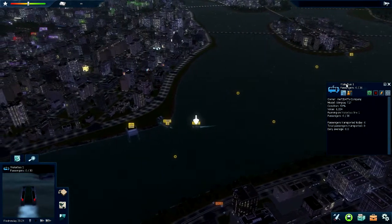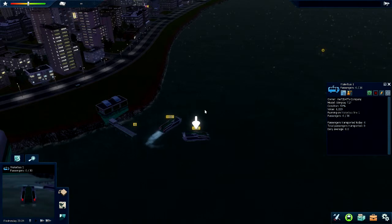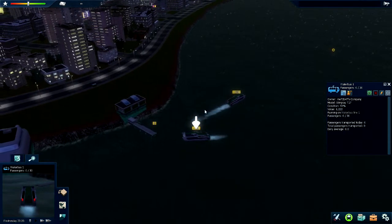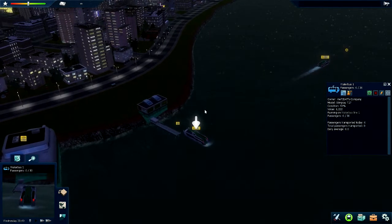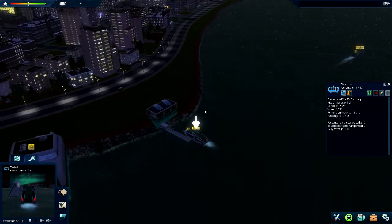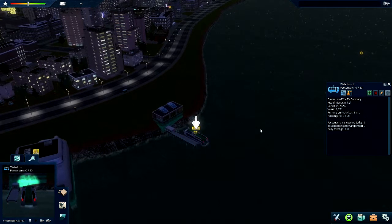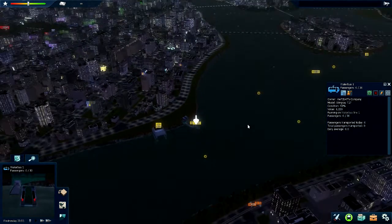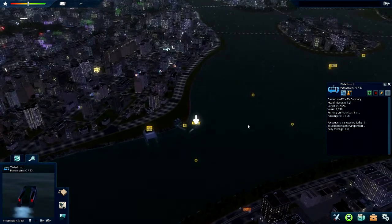One thing about the water taxi stations: there's only one dock, so your water taxi will have to wait until the other one has finished boarding or unboarding before it moves off and you can come in. If you have a lot of water taxis using the same station you may have issues. You may want to create a couple of stations near each other so you can have multiple water taxi or water bus lines serving the same area without clogging up and causing problems where taxis just aren't going anywhere.